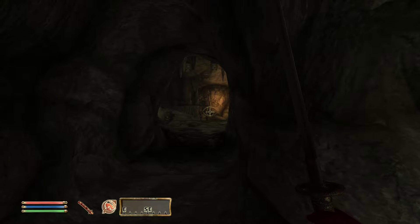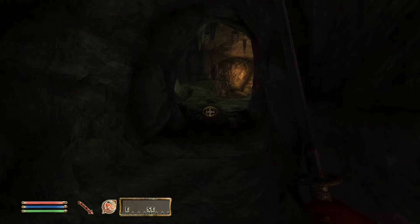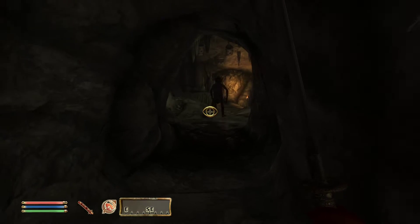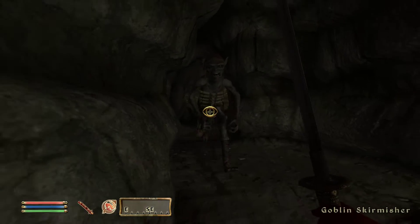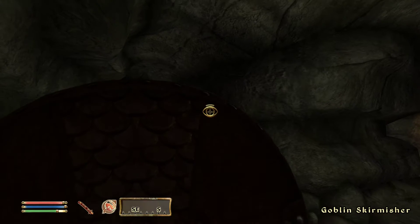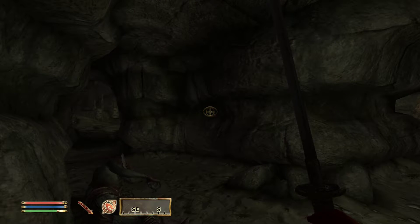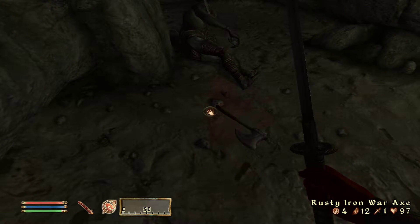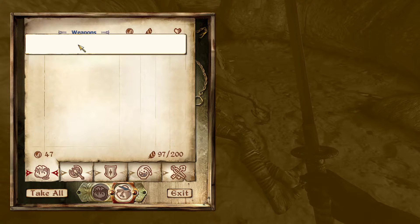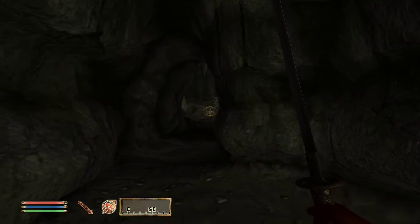There he is right there. Let's look around and see what's going on — he sees me. Let's get him to chase me somewhere. If he had any friends out there, they didn't see anything, which is what we wanted. We're still safe, and we didn't take any damage at all.